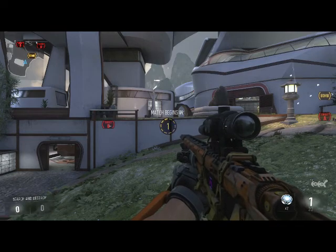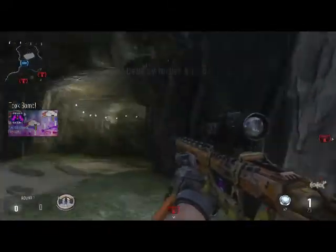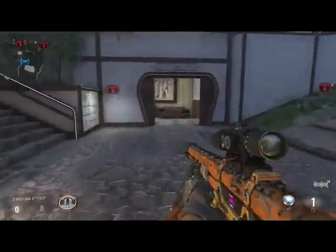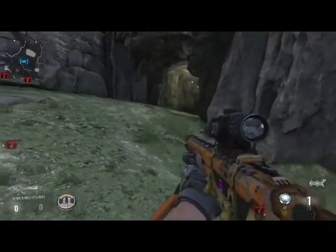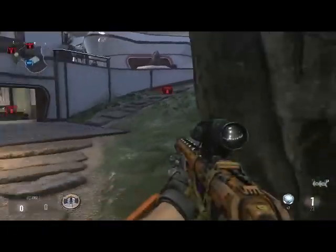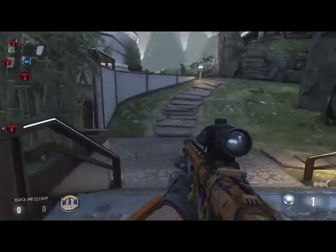I've just got the search and destroy up now so we can view the bomb sites. This is the planting side, obviously. We've got caves up the back here — that's a nice, straightforward callout to remember. And then this open area in front of caves — it's all about being specific depending on what the enemy is doing. So if they were camping in caves or moving out of caves, you could easily just say 'exiting caves' or something like that. Make a decision based on that. We've got cave stairs here — that's pretty straightforward.